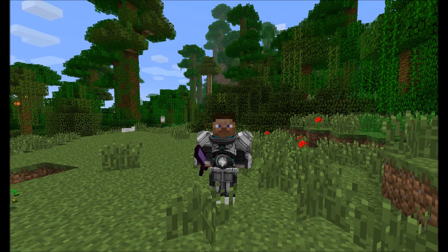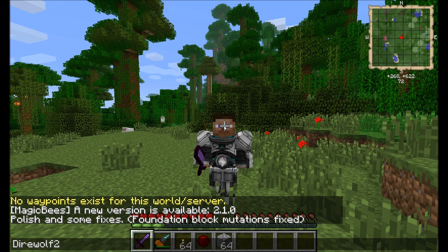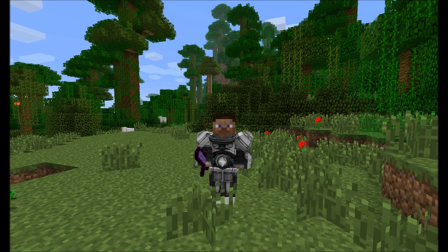So I'm giving you guys the code to download the Direwolf20 pack in the FTB launcher for version 1.5. It's real simple — you just click on private packs and then type in the code Direwolf20_1_5, just like this. I'll show it to you on the launcher in a moment, but it's really pretty cool. Why don't I show you guys how to download the pack now, and then we'll come back and talk about the mods that are installed.